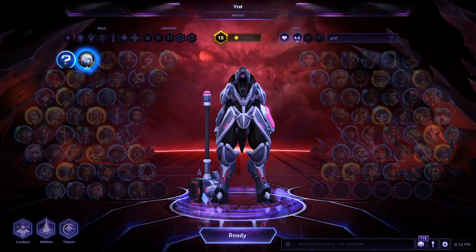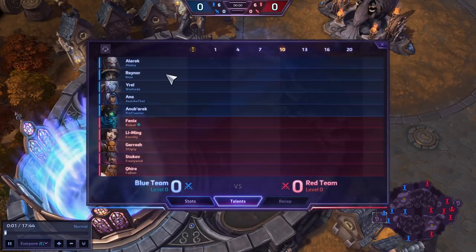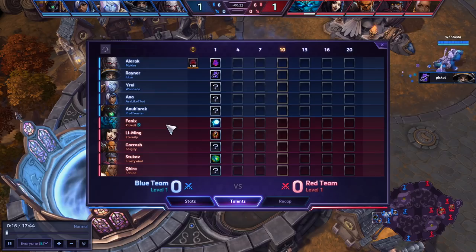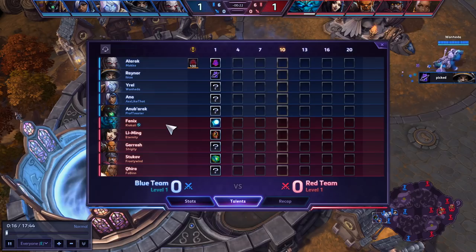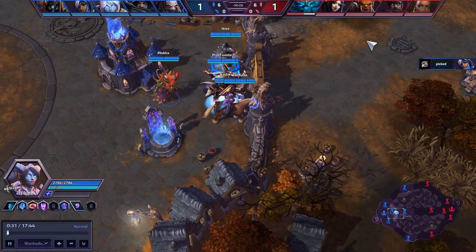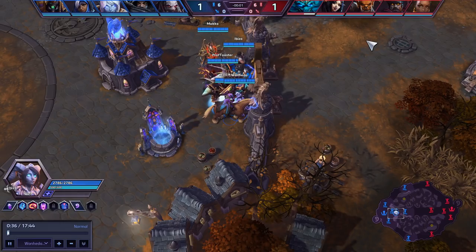Let's get into a replay and see what kind of playstyle we're looking at. This is a Master/GM game with some important names: Maka, one of the best range assassins in the game; Shiggity, who usually has four to six accounts in Grandmaster; Frosty, who usually has two or three. A very stacked game. You are on a Smurf account, and just a confirmation — this is still your account, right? Yeah, this is one of my Smurf accounts. What should you be looking for early game on Yrel?